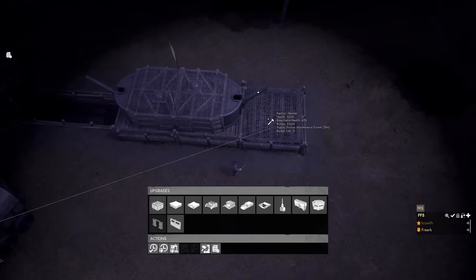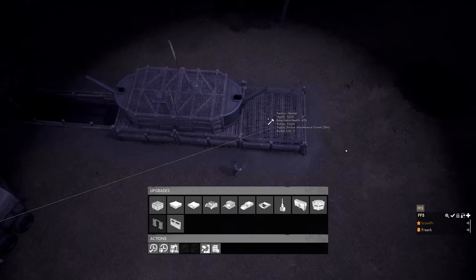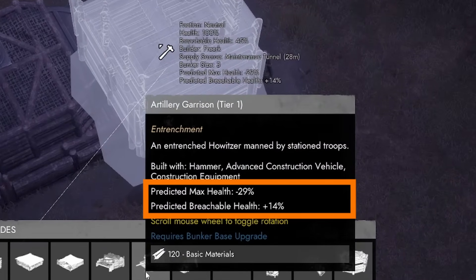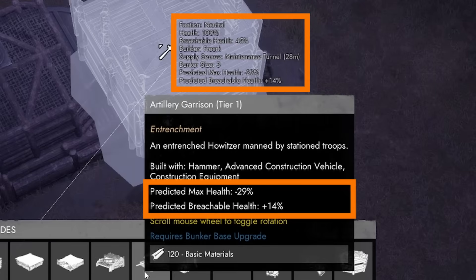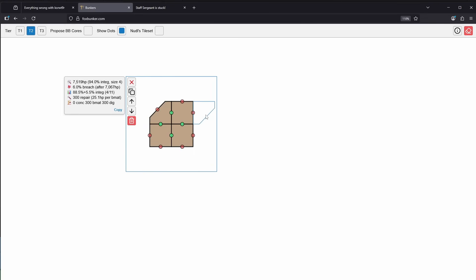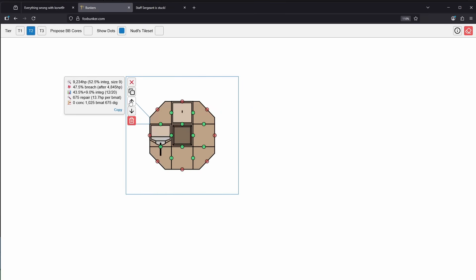You don't have to do these calculations yourself. When digging a new piece or upgrading an existing bunker piece, the game will give estimated values for the change in total health and breachable health value. Combined with the information from looking at the bunker complex in upgrade mode, this can be rather informative. Keep in mind you can calculate the structural integrity of a bunker complex by subtracting the breachable health from 100%, since breachable health is the inverse of structural integrity. For a full breakdown, you can use foxbunker.com to plan your bunker complex and see maximum health value, breachable health value, repair value, and construction values.